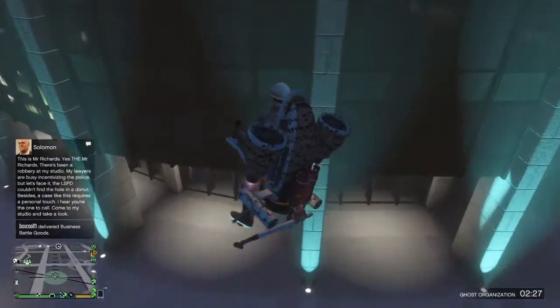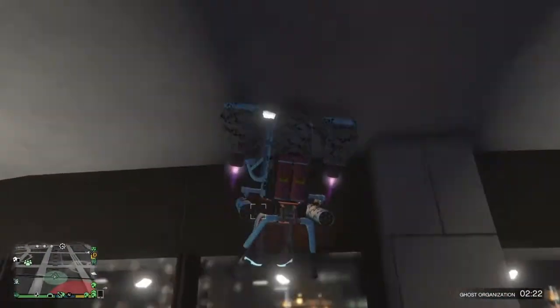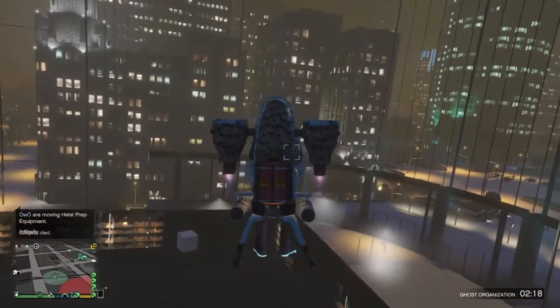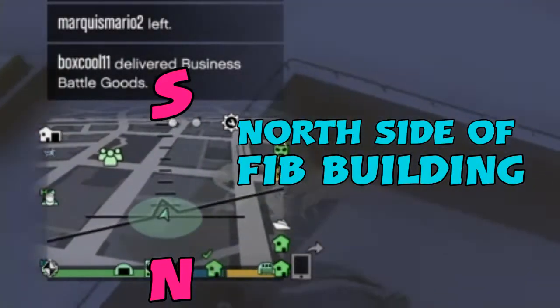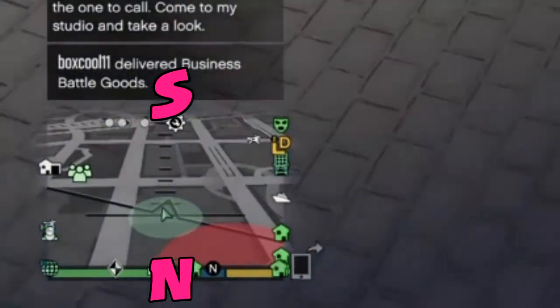So you need to pick up the thruster — you cannot have it delivered. That location I'm showing you now is like the key to the underworld.